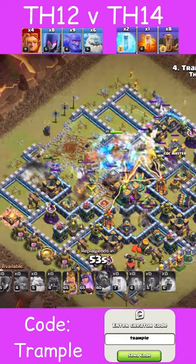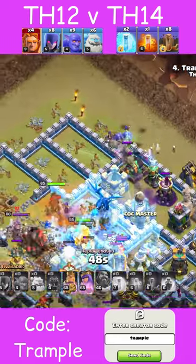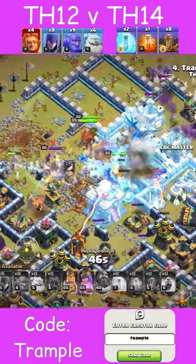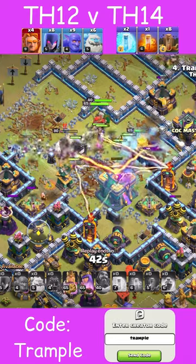As they wind up approaching, you can see there's a little bit of a cut where you've got some troops up top, you've got some troops down in the middle of the base heading toward the Town Hall, and you do have some troops down toward the bottom. Remember, all you're going for is 50% and 2 stars.